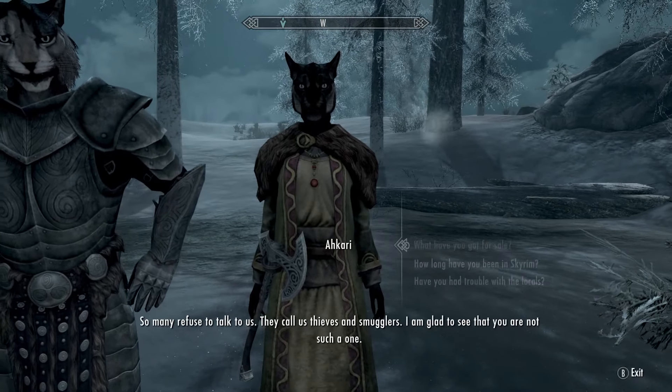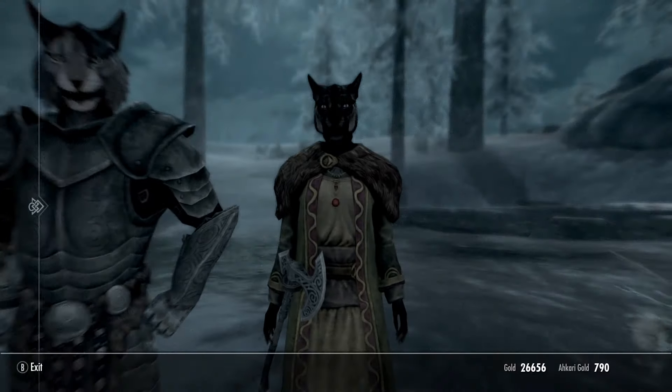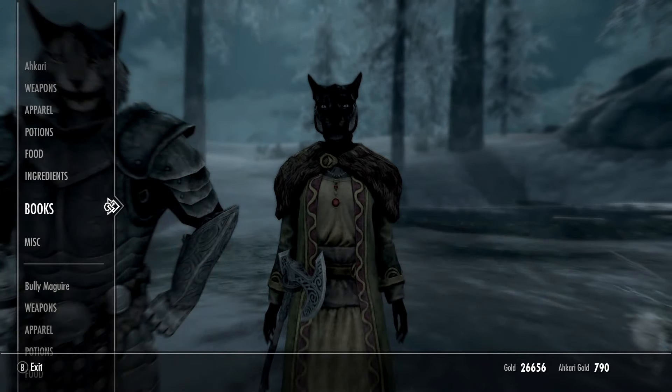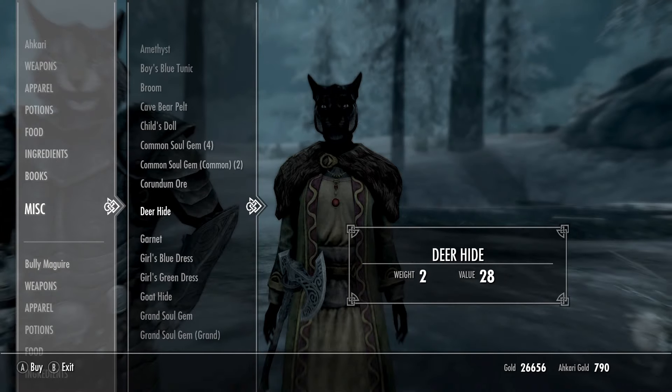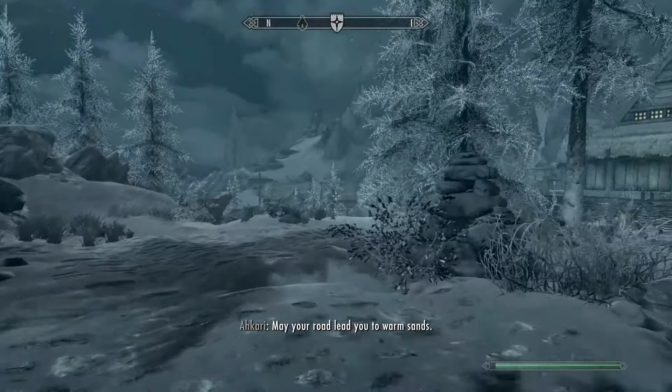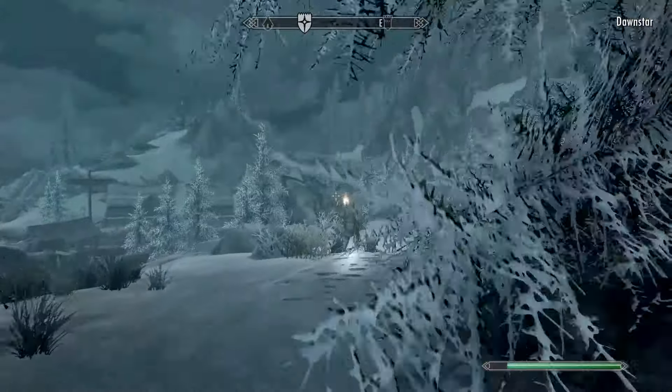This is the lady of interest. We're going to ask her what she has for sale. She'll have 790 gold. Come down to her miscellaneous section and you'll see a bunch of different kinds of soul gems — grand, greater, lesser, petty — all kinds.